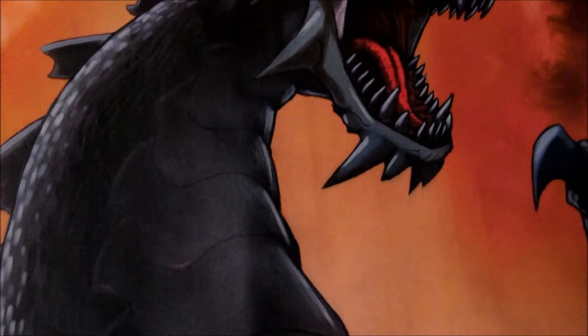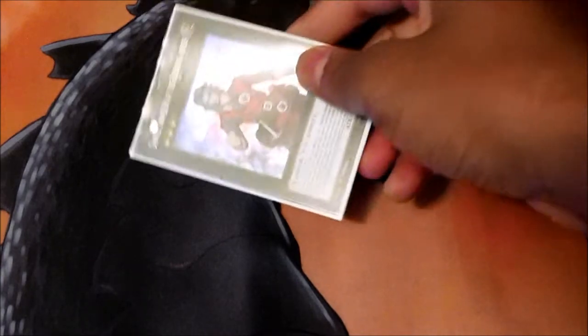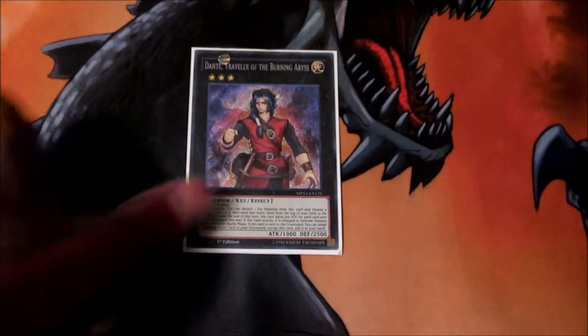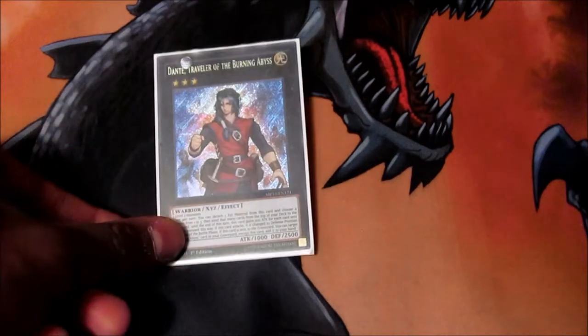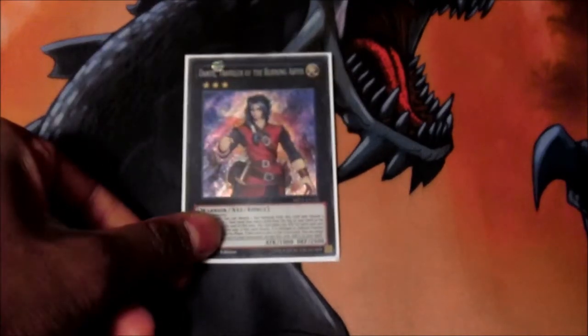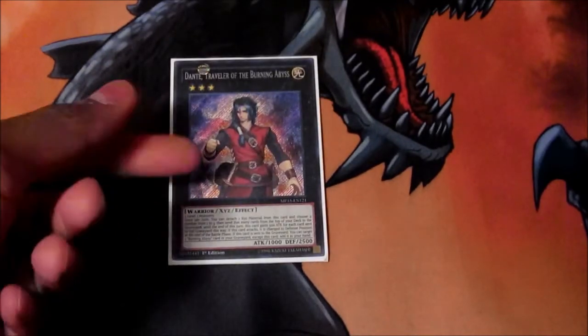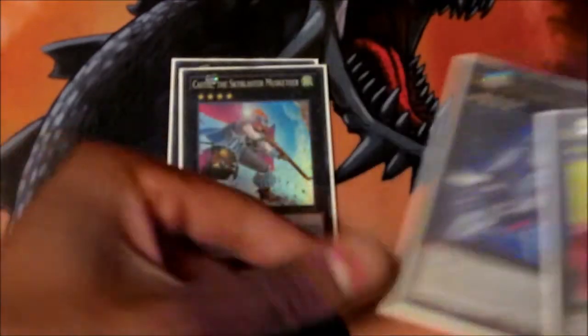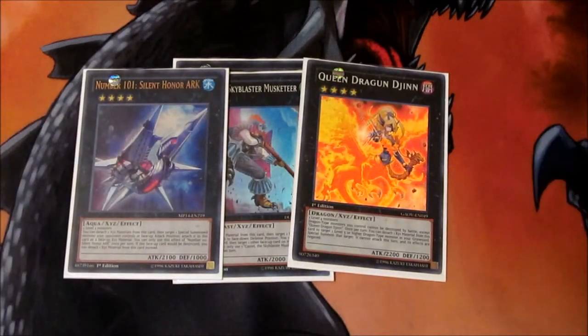Now onto the extra deck, starting with the XYZs. I added one Dante — really good in this deck. I know you're all thinking why didn't you add Tour Guide, but you don't always need Tour Guide; that's what Lumina is for. It's a generic card you can make with anything level three, and the fact that he becomes a beat stick with every mill at times 500 attack — this guy's broken. That's why Burning Abyss got hit this format. One Castel, one Number 101, and one Queen Dragun Djinn.